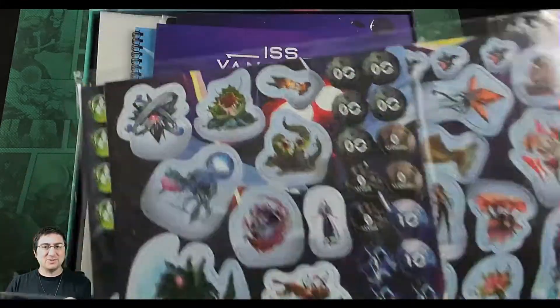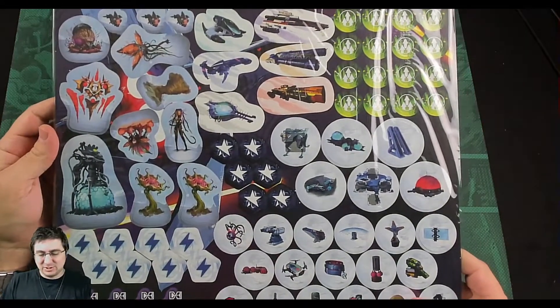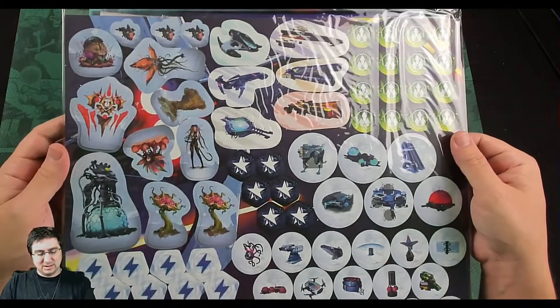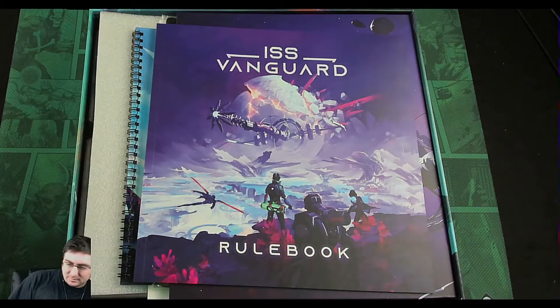There's a bunch of other components — energy stuff, turn markers. I think we're going to be using these things in other games as well. Got some cool ships, other artifact thingies, and success tokens.